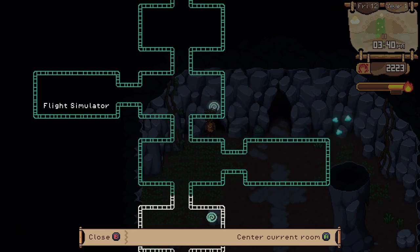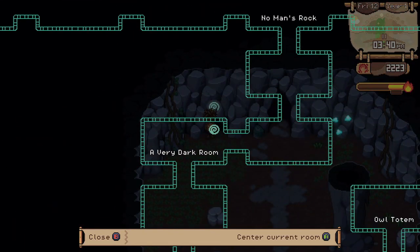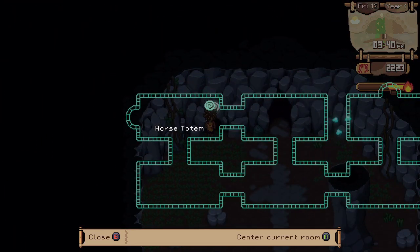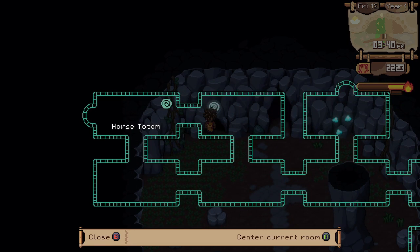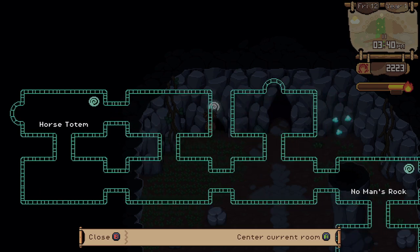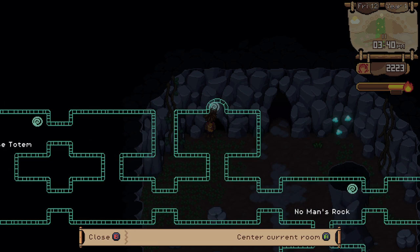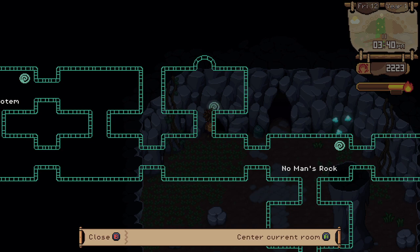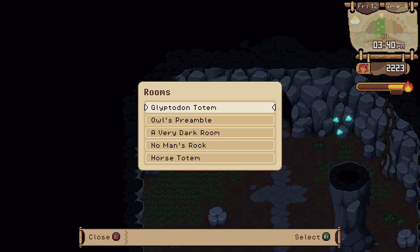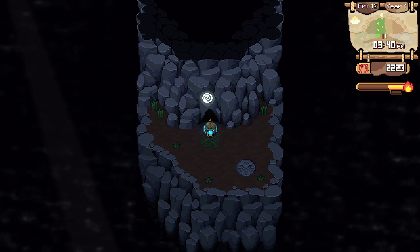Let's look at the map here. We got to this horse totem here and we're stuck because we need to find what to offer the horse totem — I think he needs apples, he said something sweet. But there is a path right here that we didn't explore yet. I thought I went back to explore it, but I think I'll have another look. Let's go to No Man's Rock instead — maybe I was just not paying enough attention.